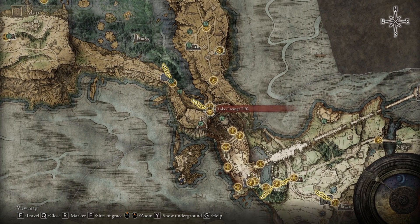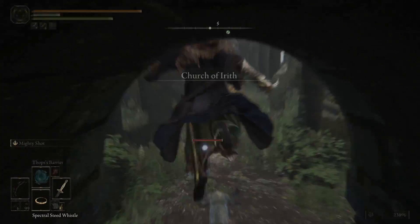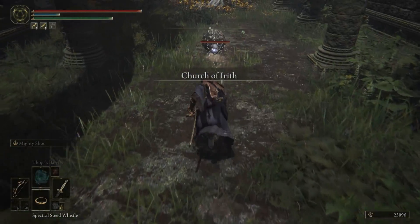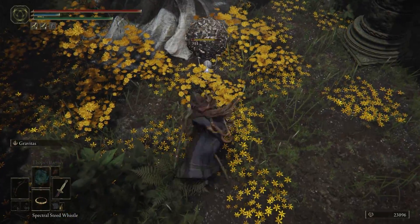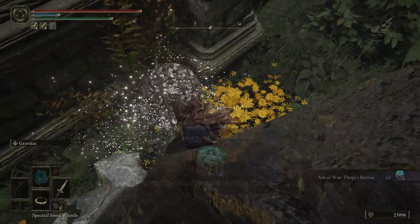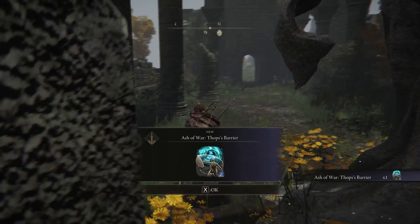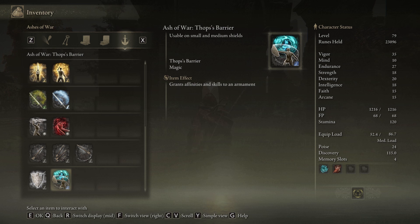After you've looted the corpse, I definitely recommend you to travel back to the Church of Irith and pay it a visit, because right now you can actually find a teardrop scarab right there. If you slay it, you will be awarded with the Ash of War: Thops' Barrier. This one can be used on small and medium shields — it allows you to deflect spells using the parry on the shield, which is really nice.